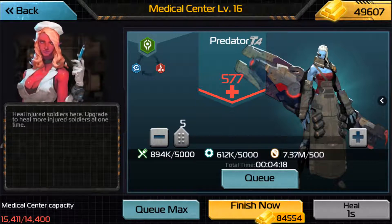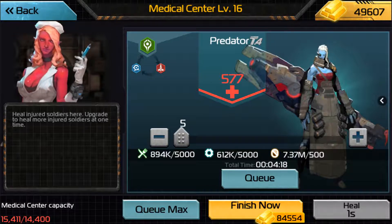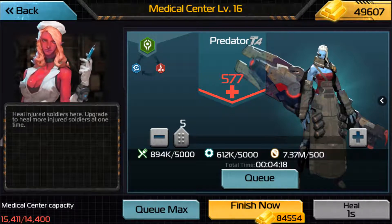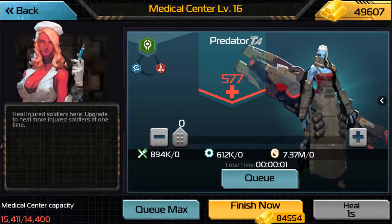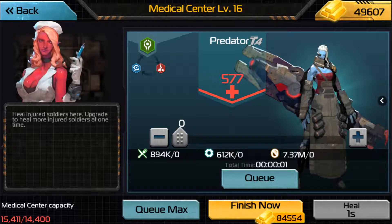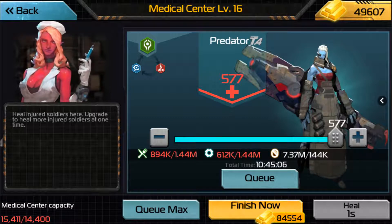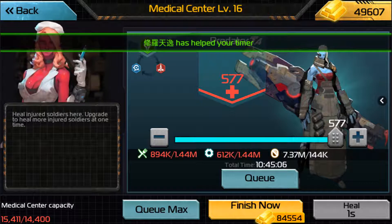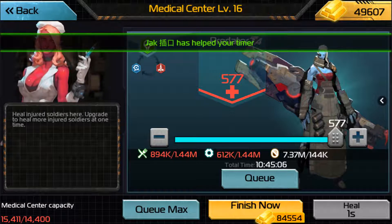However, a point is reached where it exponentially goes up in terms of the cost to heal a specific batch of any troop. For example, I have 577 wounded predators, and if we do the math it should be 577k wooden parts to heal all of these predators. However, when I queue all of these Preds up, that is not 577,000 — it is 1.44 million. That's an exponential increase of about 900k resources, which is pretty substantial.